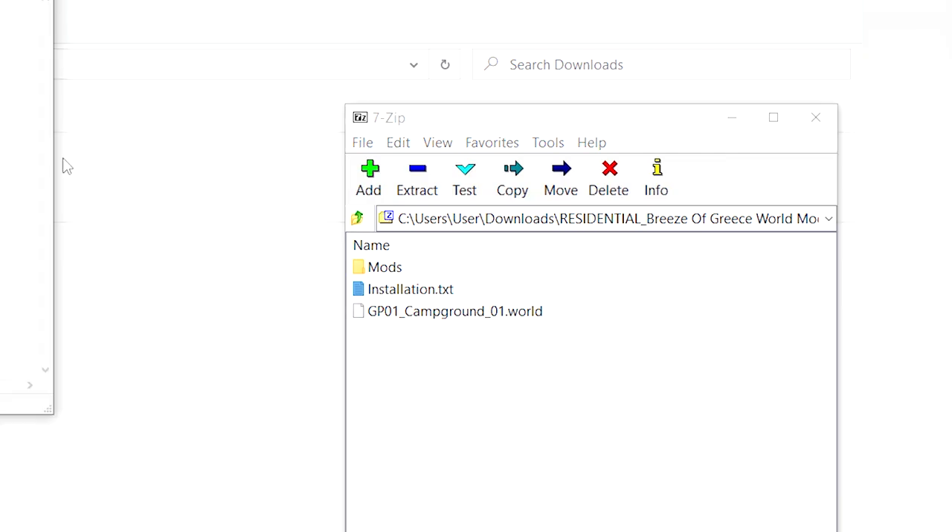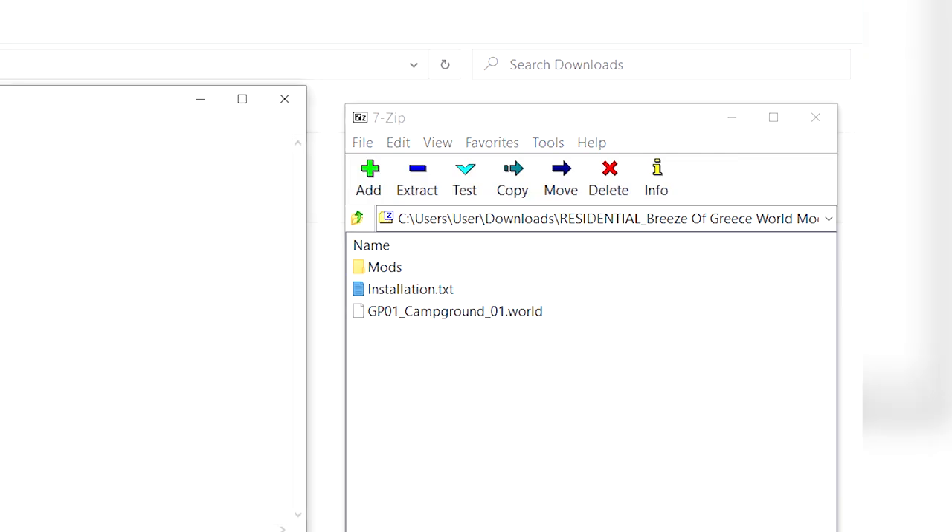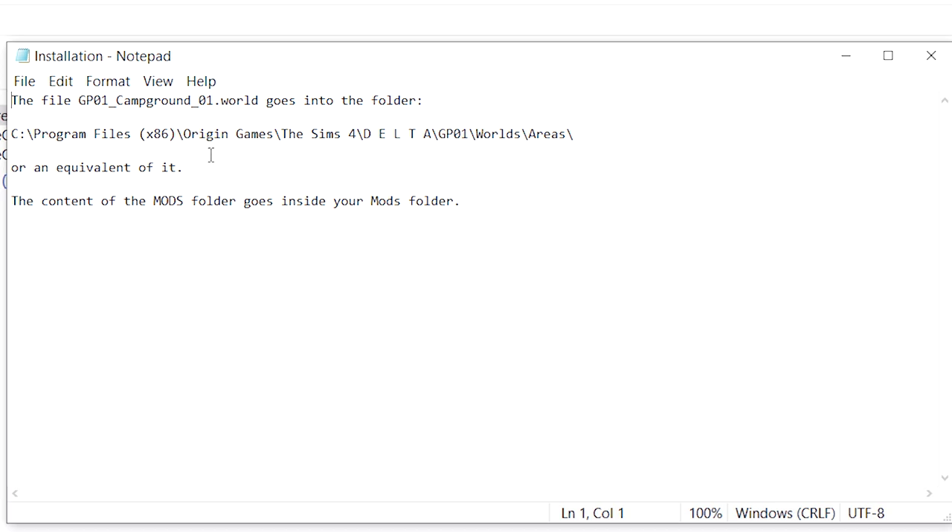For installation, open the installation instructions. You are going to need to go to Program Files, Origin Games, The Sims 4, Delta, GP01, Worlds, and Areas. I'm going to copy and paste this path here.